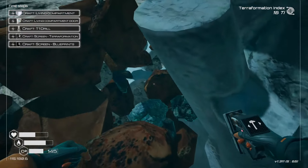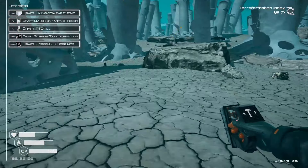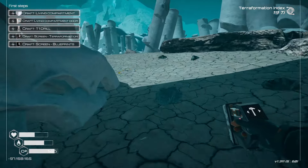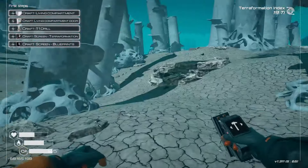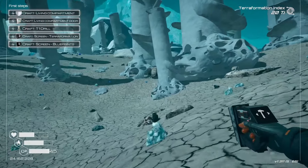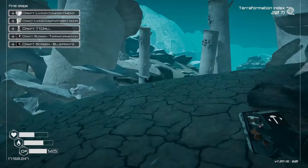With all these meteors, we should have no problem finding resources anywhere near here — look at how much stuff has landed. The ore crusher is done: it does give us three items, we have enough cobalt now. Let's craft our tier one oxygen tank. Now we can go at least a little bit farther out.